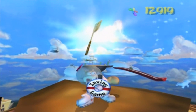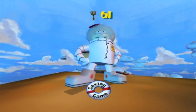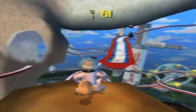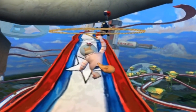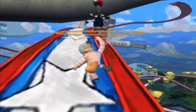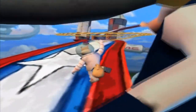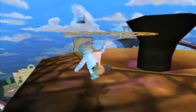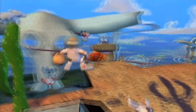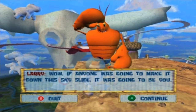I remember this being a lot bigger of a level than this but I guess not. Yay, we did it with all our amazing amazingness! Let's watch the cow as he does some cow-licious things. They have red, white, and blue balloons. What happens if I go back here? Can I touch you? You're a solid object. I did it guys, woo! Larry says: if anyone was going to make it down this sky slide, it was going to be you.